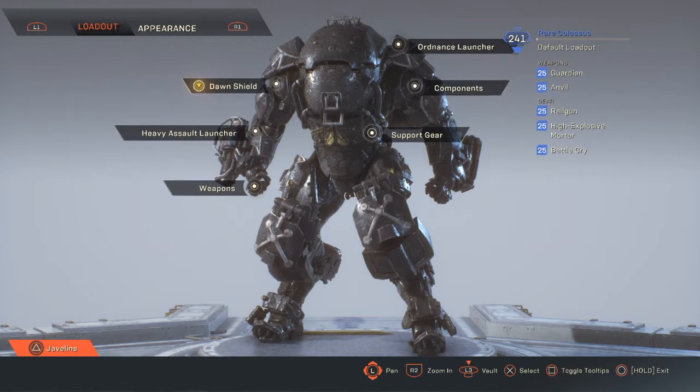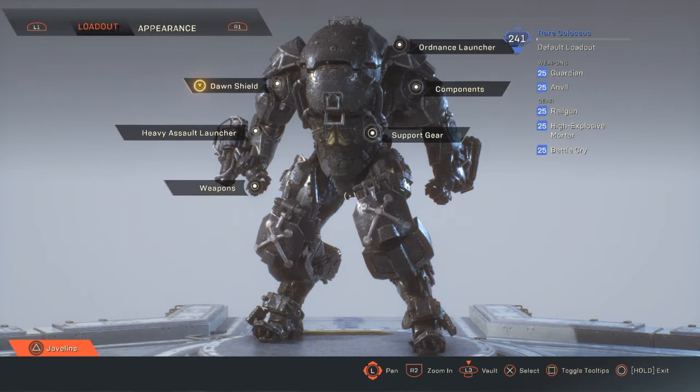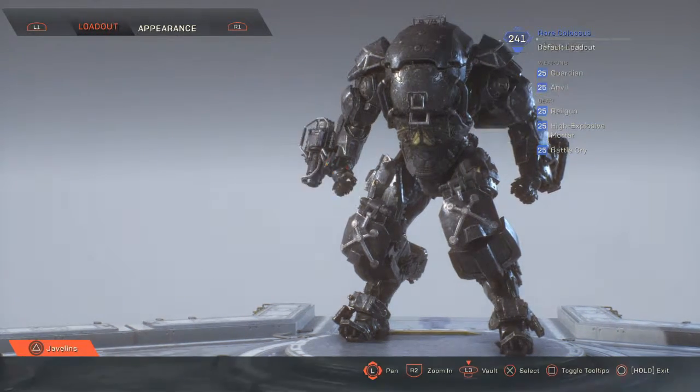How's it going guys, welcome back to Dub Game Entertainment. It has been a little while, but today I am back bringing you guys my level 21 Javelin Colossus build. This is a rare class — you can see top right, 241, he is rare. Everything he has is rare: the 25 Guardian, 25 Anvil, 25 Railgun, 25 High Explosion Monter, and 25 Battle Cry. So he is a rare.